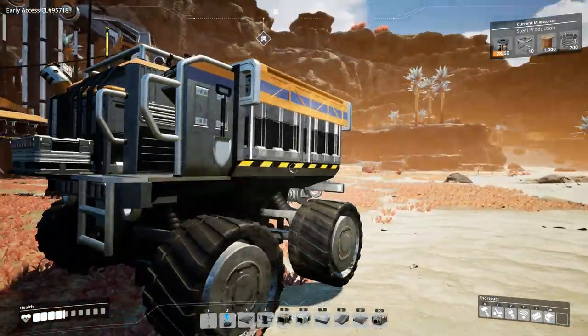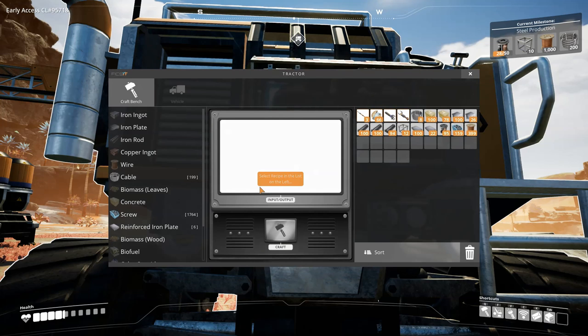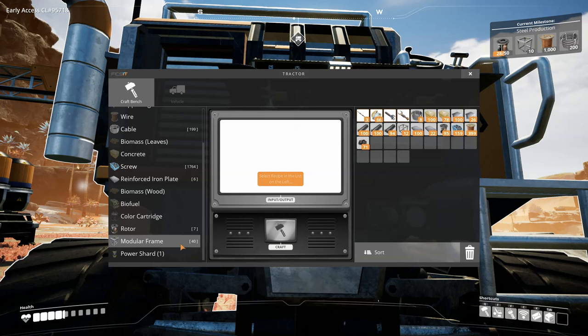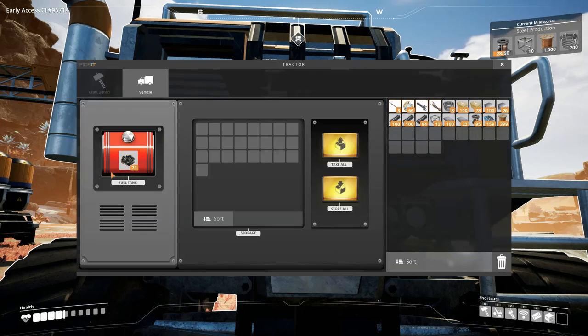We're going to go over everything starting with the driver's side — hit E to drive it. Come to the back and hit E to open up a workbench. This works just like the normal workbench; you can craft everything in it. To put fuel in, come over to the fuel tab and you can drag it over, drop it in, or hold Shift and click it to pop it right in. The truck also has its own internal inventory.